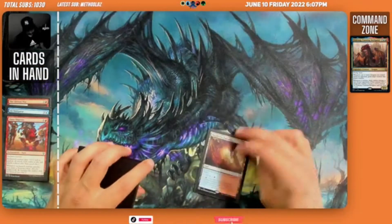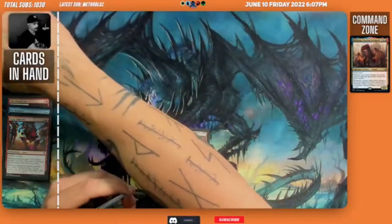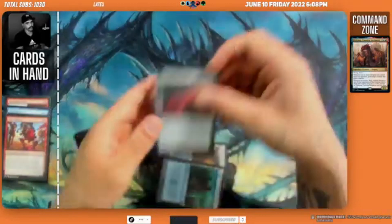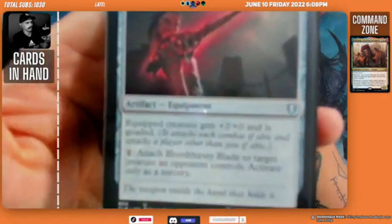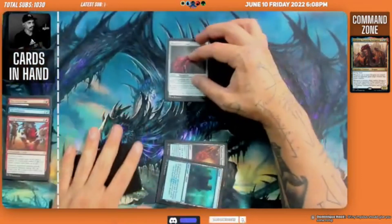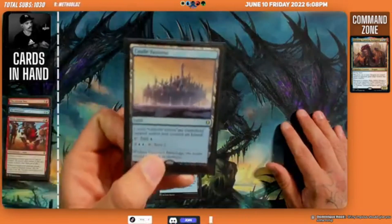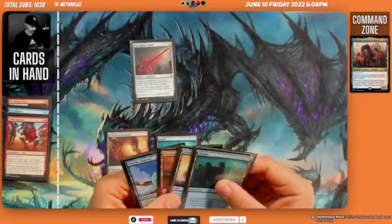We play the Wandering Pulmora and pass the turn, then draw into a Bloodthirsty Blade. We pay two mana to get down Bloodthirsty Blade — pay one mana, attach it to an opponent's creature, and when they're equipped they get plus two, plus zero and are goaded. Not a bad turn. We draw into Castle of Vantress.